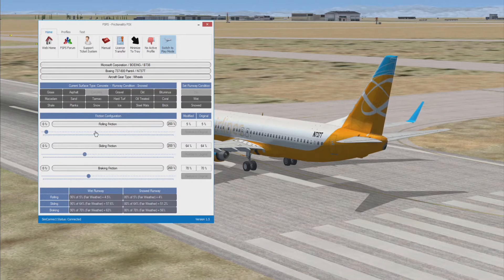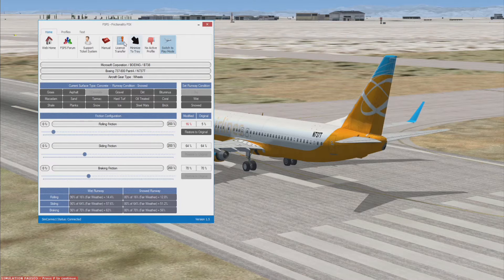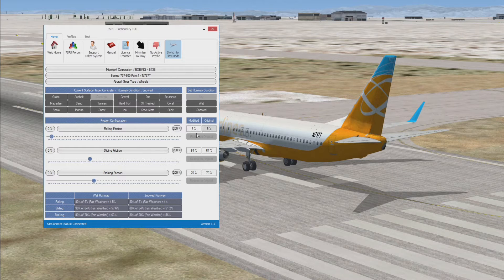I'll keep it on dry. These are the default sliders — you can change those if you want to. By the way, you can only change these settings once you're loaded in; you can't pre-set all of this. It says 'original' there and if you change it, it says 'modified'. I've put it up to 75%. Sliding friction, rolling friction, breaking friction — they're self-explanatory.